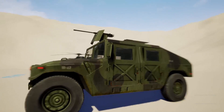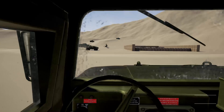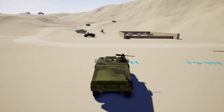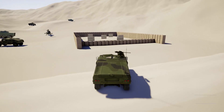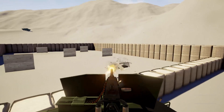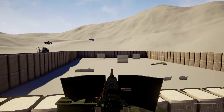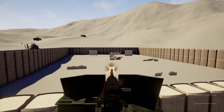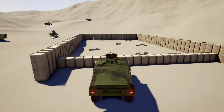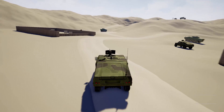Now let's take a closer look at the Humvee. It has different camera angles, and lights can be turned on and off — inside camera and mounted camera. The machine gun is very functional. I included some basic particle effects and some stock sounds.